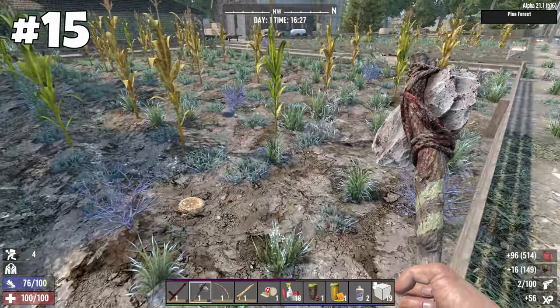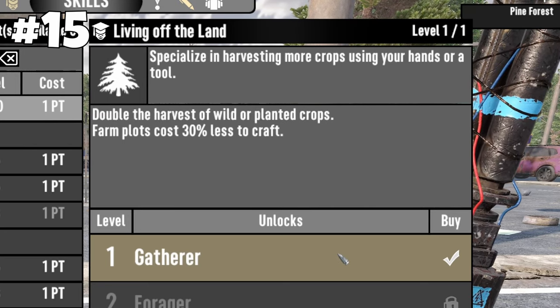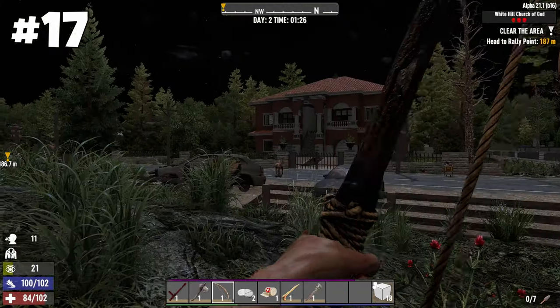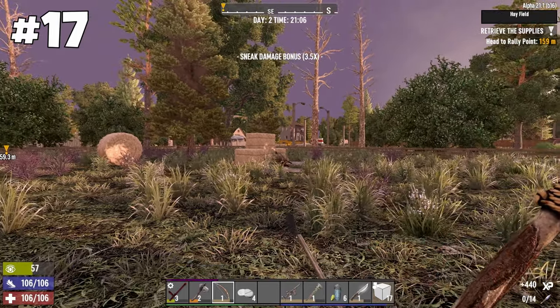Most of the farms on the map have several living crops you can farm, and you can double the crops farmed if you invest one point into the Living Off the Land skill. Chickens, rabbits, snakes and other animals are a fast source of meat. Deer spawn at night, and birds can be found in different places such as hay fields.